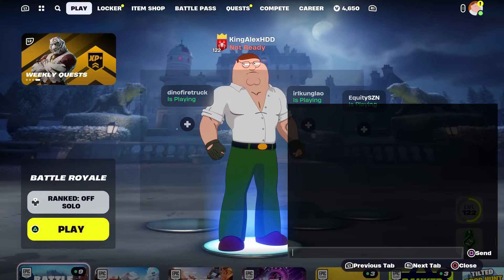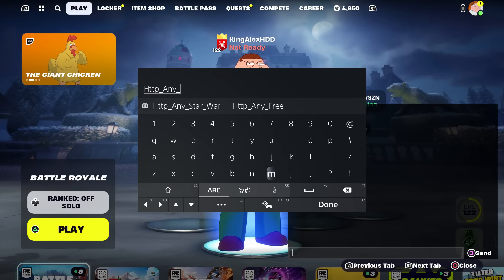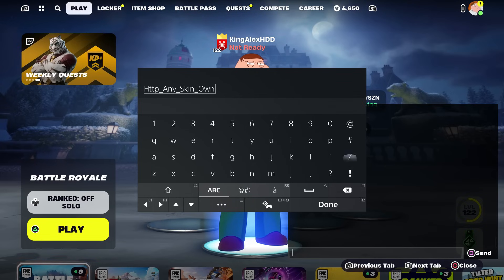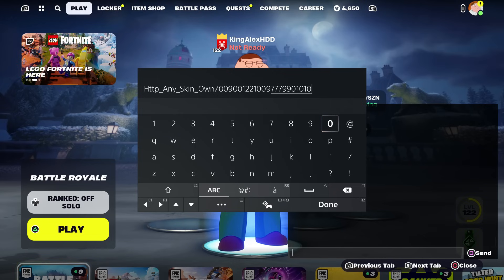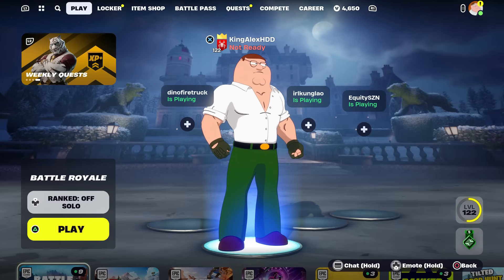What you're going to do is come over here and type in this code: HTTP, put underscore, type in any underscore skin, underscore, and type in 'own' — like you guys own this. Then put dash, zero zero nine zero zero one two two one zero zero, zero nine seven seven seven nine nine zero one zero one zero. Make sure you do it just like that, then press done and click send.